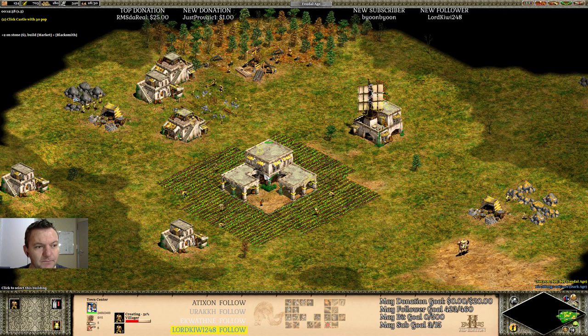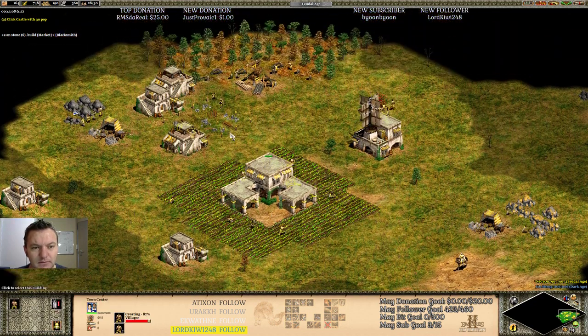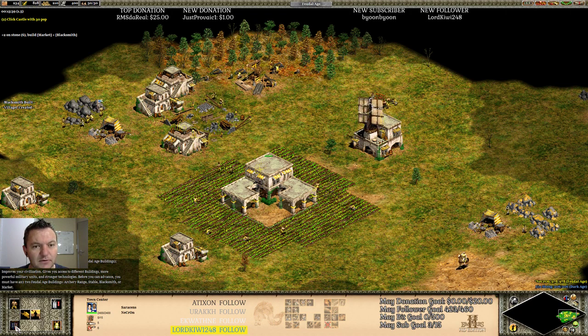Setting two villagers to stone. My market is being built, one blacksmith is being built. One villager out to stone, another one to stone. I have the gold for Castle Age already, and pretty soon I have the food for Castle Age as well. So as soon as this villager is out I can just — the market's finished.